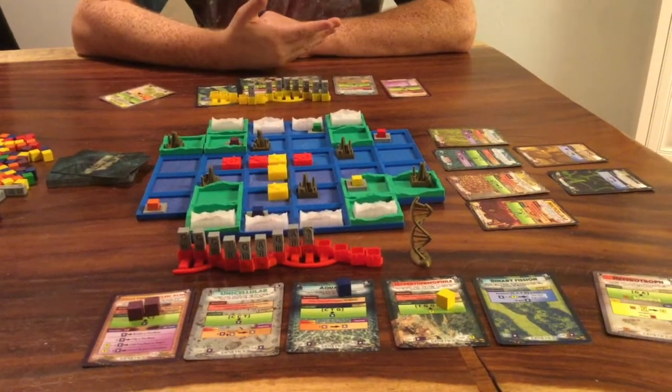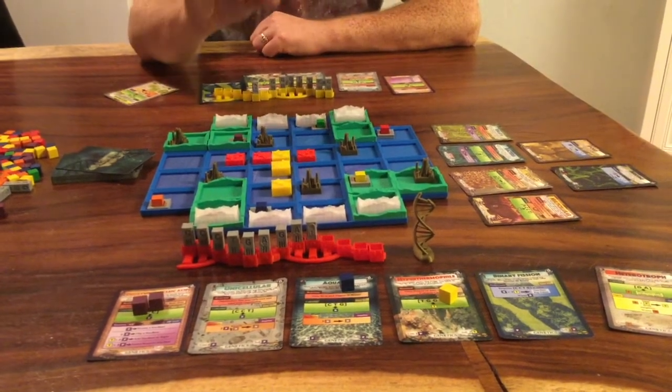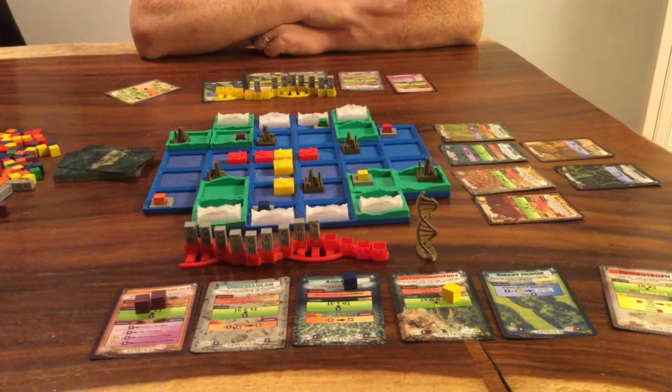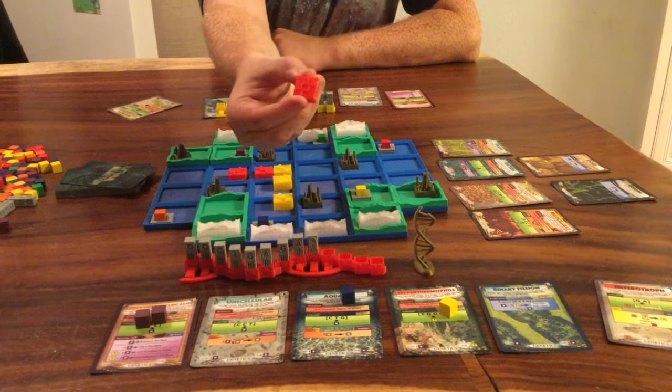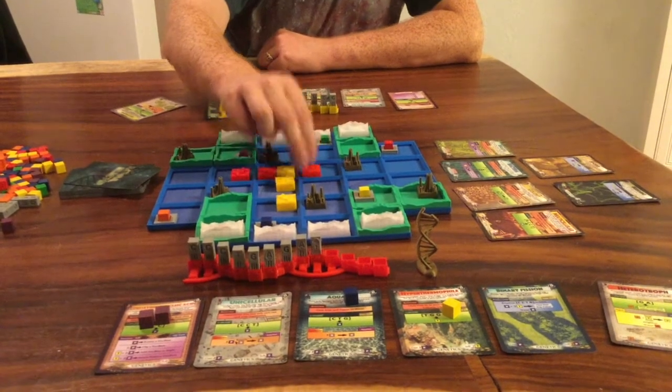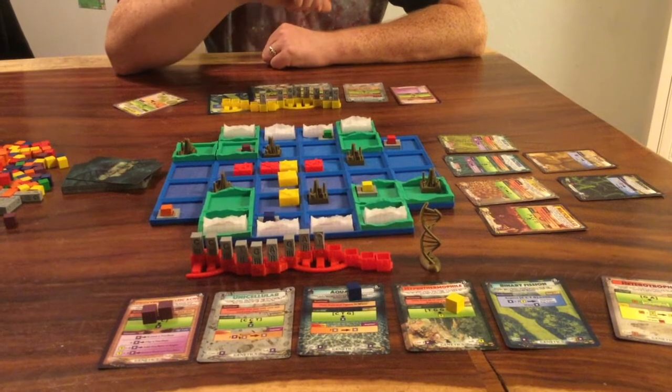Different colors of energy are going to allow you to do different things throughout the game, but your primary objective is to collect points, and the way you get points is with population tokens. That's it. The player that has the most population tokens either collected or on the board by the end of the game wins.